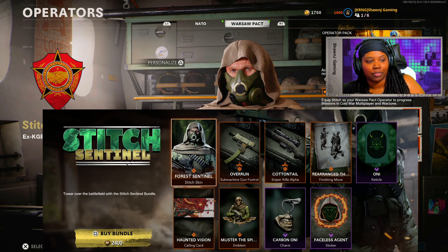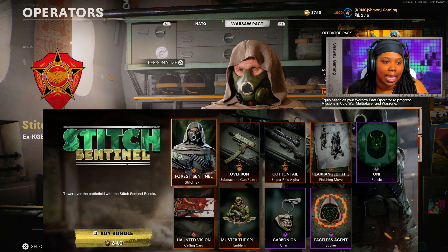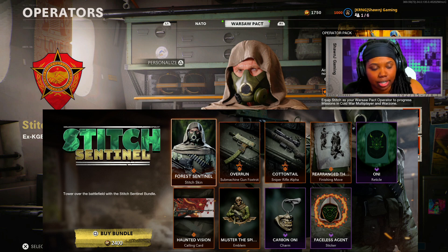This bundle is currently 2400 COD points. It comes with a new Stitch skin, a MAC-10 blueprint, a Pellington blueprint, a new finisher move, reticle, calling card, emblem, charm, and sticker as well.